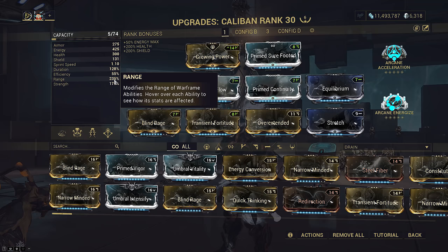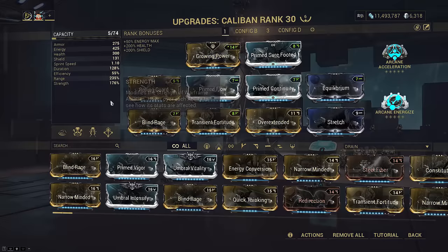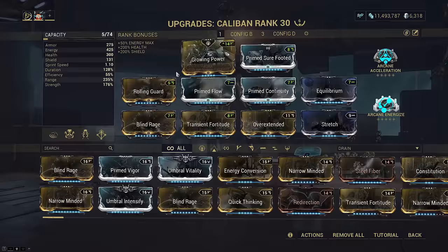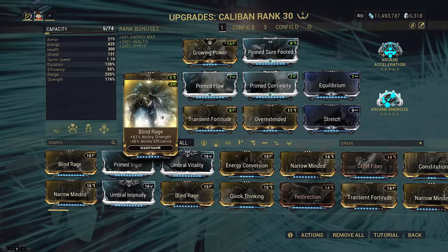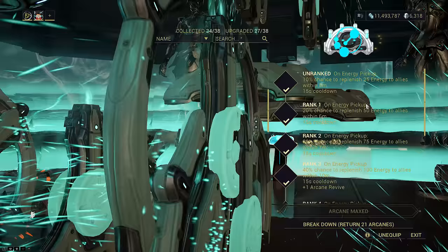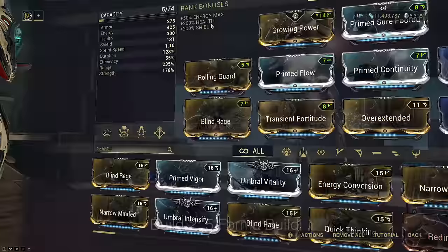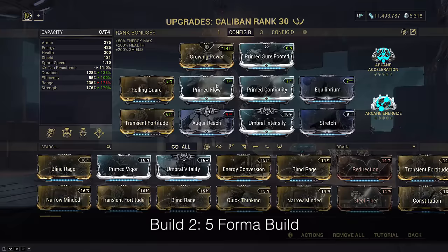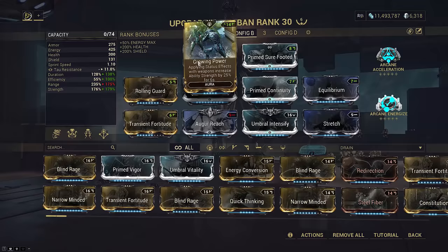This gives us 18.8 meters radius on Airburst, which is just enough to be comfortable. Fusion Strike has a fallout radius of 18.8 meters as well. Unfortunately this makes reaching the 200% strength benchmark for a full strip difficult. We managed this by slotting Growing Power alongside a rank 8 Blind Rage and max Transient Fortitude. As Caliban is a frequent caster I wanted to improve energy economy, scrimp with minimum rank 8 Blind Rage for 176% strength before Growing Power, and get back up to 55% efficiency. This is still problematic, so I stacked both Equilibrium and Prime Flow with Arcane Energize, throwing a Panzer on top for energy from the viral quill synth-deconstruct synergy.